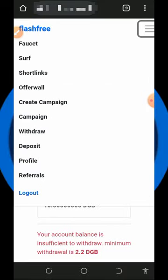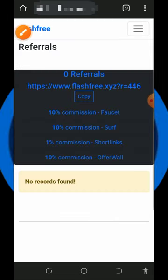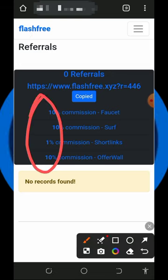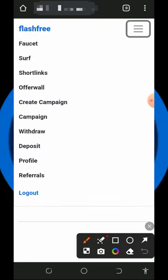You can also earn more by inviting your friends to this platform. Tap the referral button on the screen to get your own personal referral link, then tap the copy button to copy your link and share it on social media like Facebook, Instagram, WhatsApp, and so on — and you'll earn all the commissions shown on screen. You can also create a campaign with this platform to promote your website or blog and get more referrals.